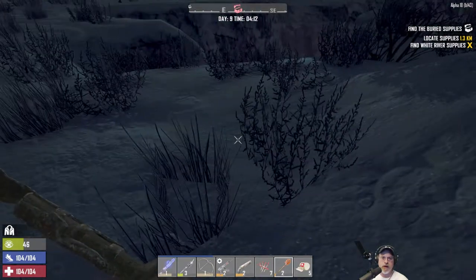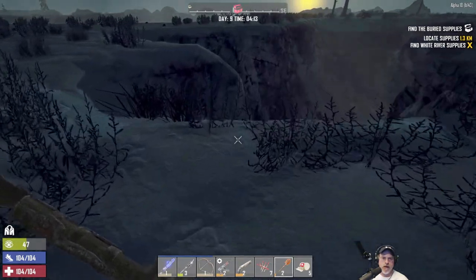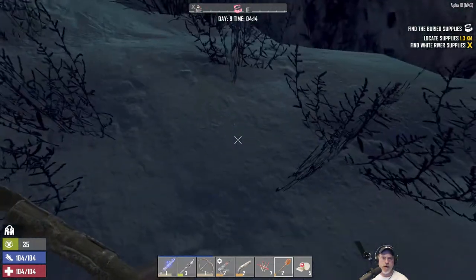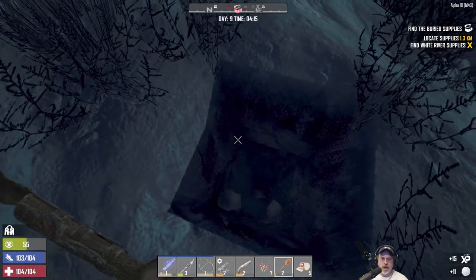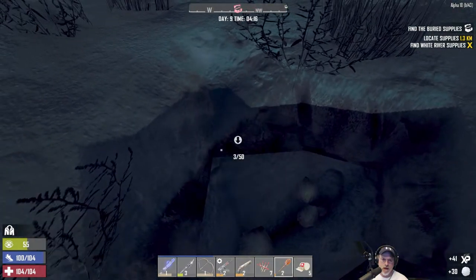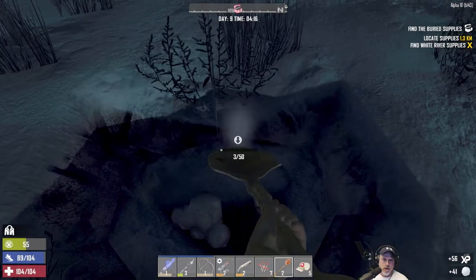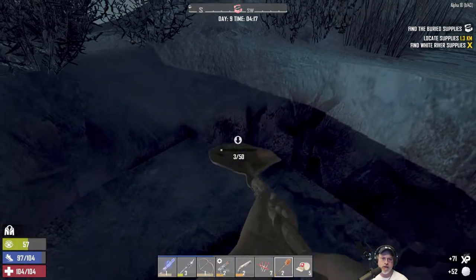That's a pretty large radius. I'm going to say it's probably right about here — let's start digging. The thing we have working for us is that this is in the snow, so digging will be very easy, plus we'll get a bunch of snowballs to take back and use for water.